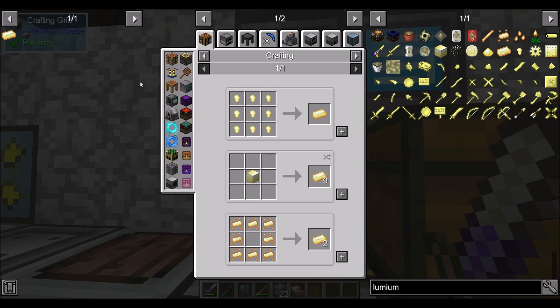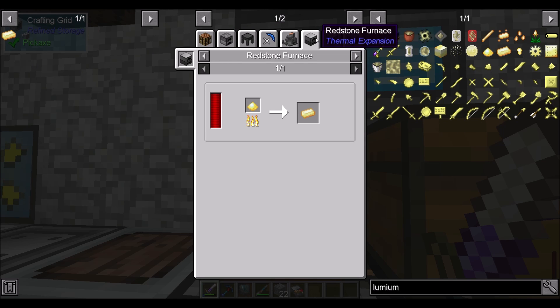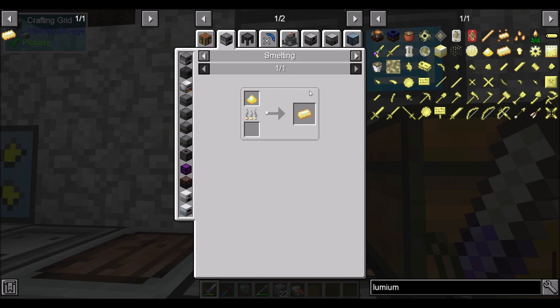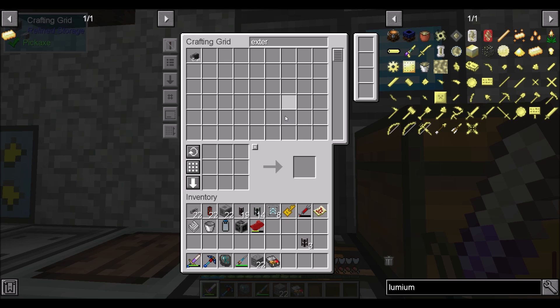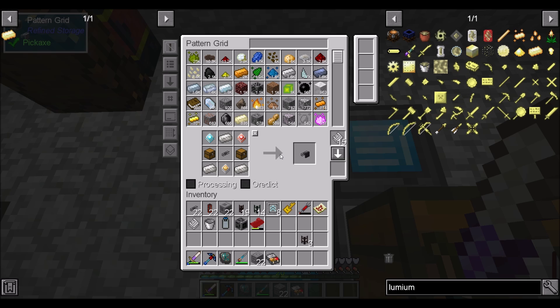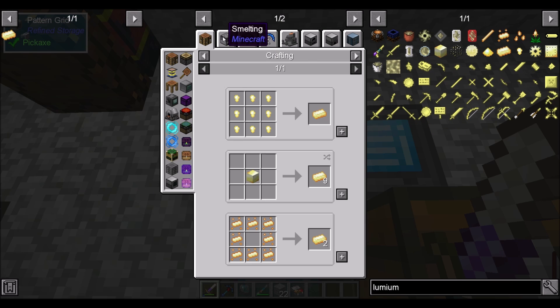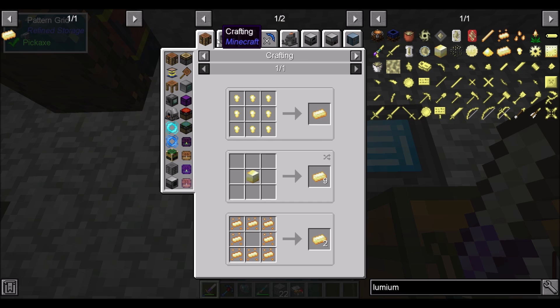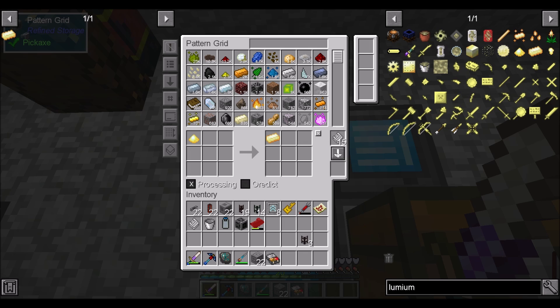So we have to do lumium ingots then. A way to do that would be just smelting it up in any kind of furnace, so we can put that into the resourceful furnace. Let's get that pattern going. Lumium smelting recipe — let's put this in processing mode, because I'm going to make lumium the way we make other stuff. Let's do this with the fluid crafting as well, because this should work in theory with the whole fluid crafting system.